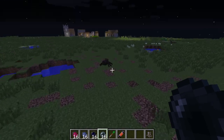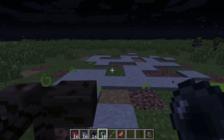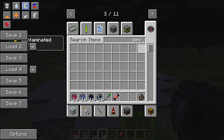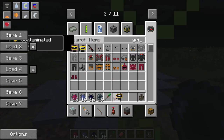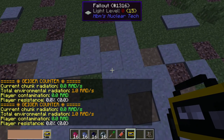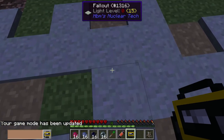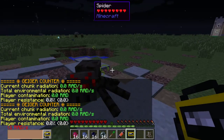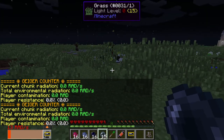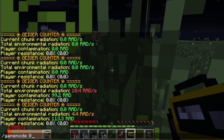Nuclear waste pearl — let's go. This one just gives you radiation. Let's see what it says on the Geiger counter. It's giving us contaminated. We're looking at roughly ten or so rads per second.